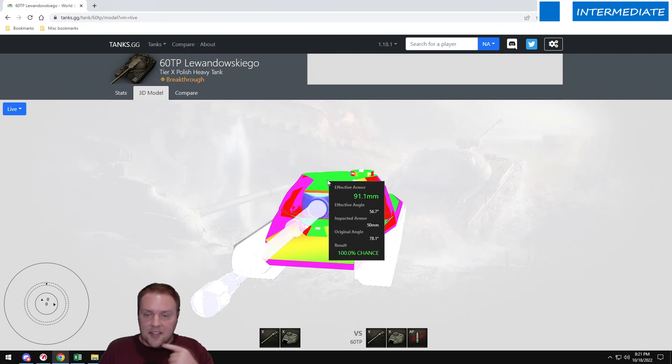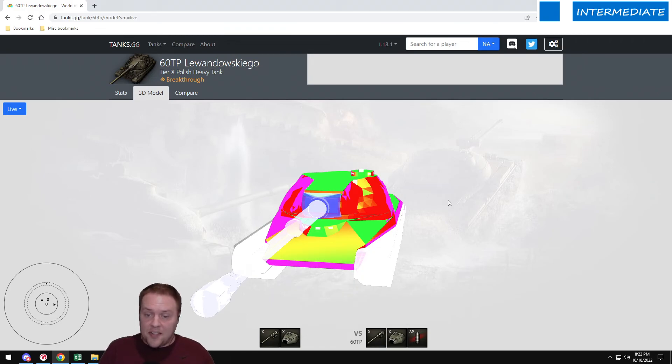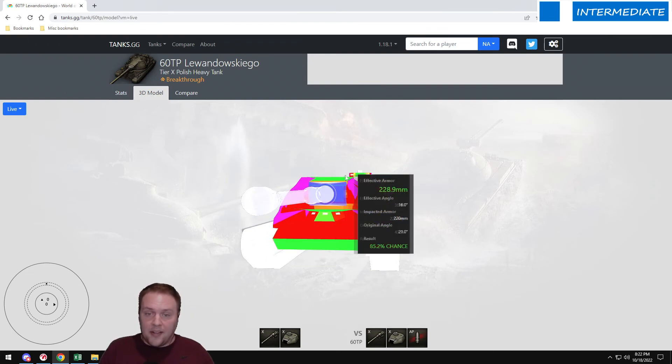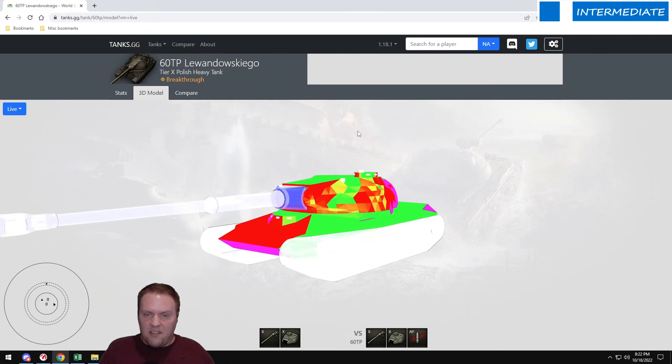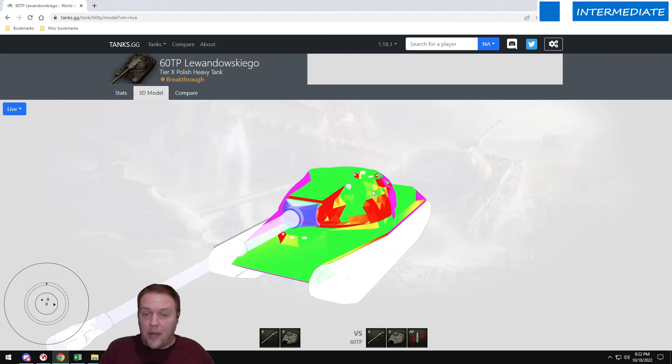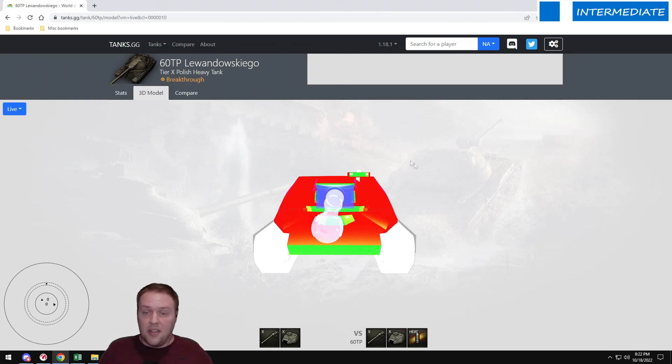With AP or APCR rounds, here's how it works: if a piece of armor is a certain thickness — say the roof is 50 millimeters thick — and your shell caliber is more than three times that thickness, so three times 50 is 150, meaning you need 151mm caliber or more, then you overmatch. In this case we have a 152mm gun — bigger than 150 — so we overmatch, which means it doesn't matter what angle. Even 89 degrees, you will always pen.